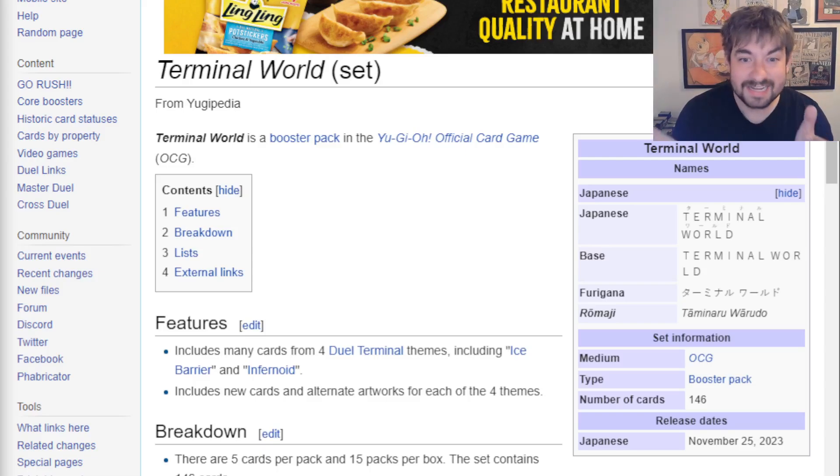I want to talk about really where this deck is at right now with the Diabelstar and Evil Eye stuff, as well as where they've been, the cards they already have, and where I think that leaves them for this support. How many cards I think they should get, how many cards they're going to wish to get, and the types of cards that I think they're going to end up needing to pull them together and get them back into a competitive mindset.